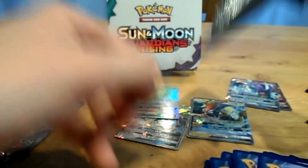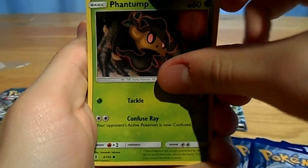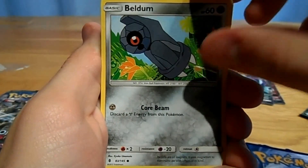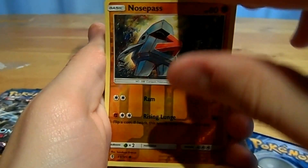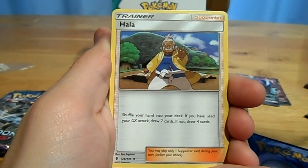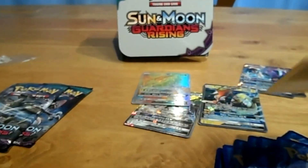Ninetales booster pack: a Phantom, Helioptal, Beldum, a Tentacruel, Clefairy, a Reverse Nosepass, a Holo Metagross, Fire Energy, Hala, Tentacruel, a Sudowoodo, a Mellow, and a code.